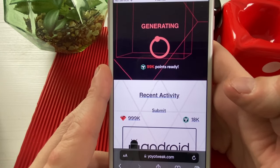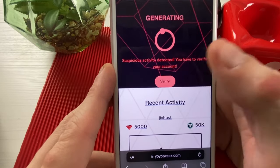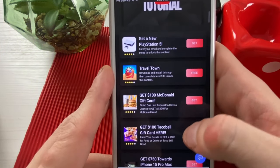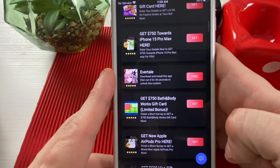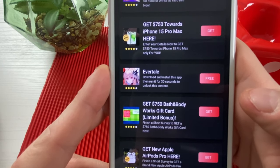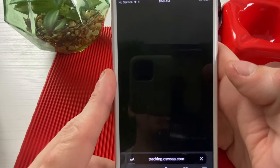Okay guys, as you can see here 'Suspicious Activity Detected — you have to verify your account.' Do not worry, click on 'Verify Now.' We will be redirected to the last step, and as you can see there are a bunch of applications and also surveys here. What we need to do is simply choose two or three video games to download. There is a description which says, for example: 'Download and install this app, then run it for 30 seconds.' So basically you will do it within minutes — click on 'Free' and tap to install.